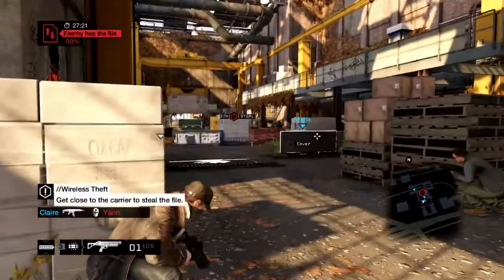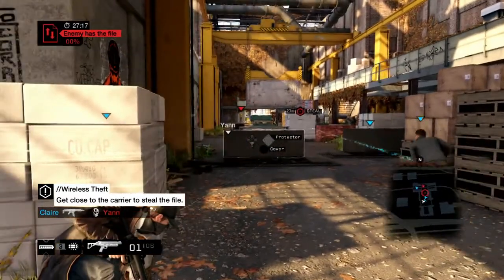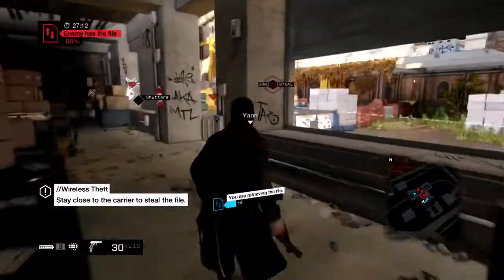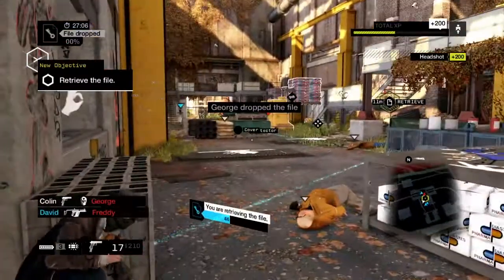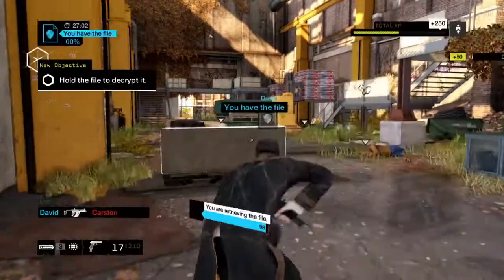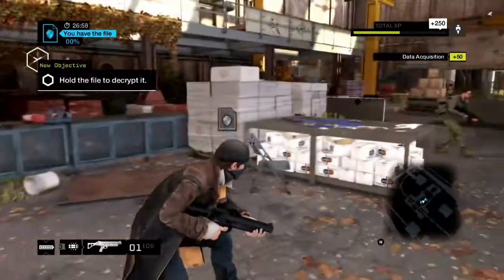The trick is to use the environment to your advantage — you can generate cover and also create distractions. While the enemy's busy with all the movement on the right, I'm coming in from the shadows. They dropped the file, so I'm going to go get it. Here's David coming in from behind, and the file is ours to decrypt.